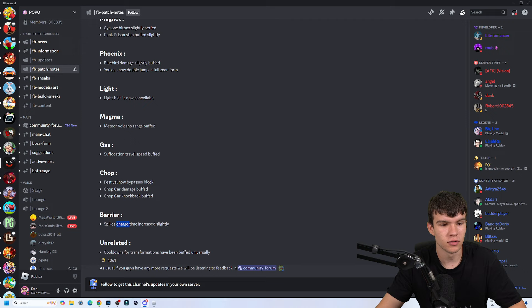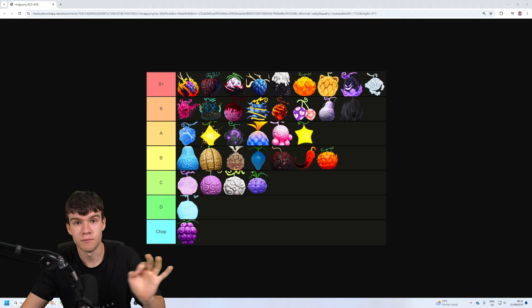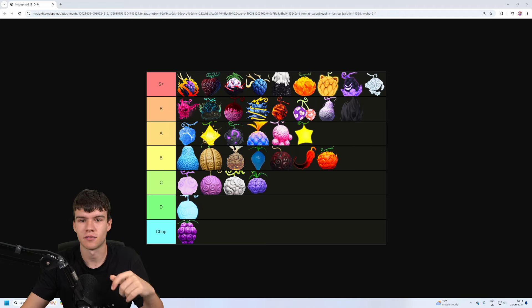Gas has been buffed and chop and barrier fruit have been buffed a little bit too. Cooldowns for transformations have also been universally buffed. That's pretty much all the changes they've done. You can use that to judge where things now sit in the tier list. If you want to change up which fruits you use, you can see where nearby fruits moved — whether they go up or down a category. That's going to be it for this video — like and subscribe for more.